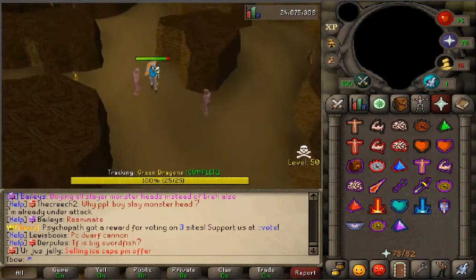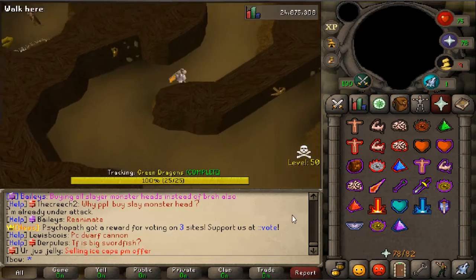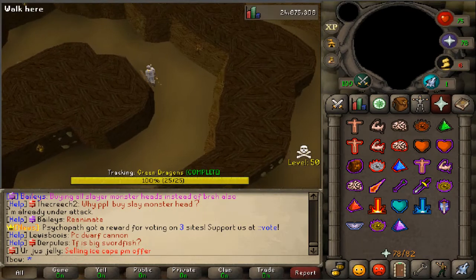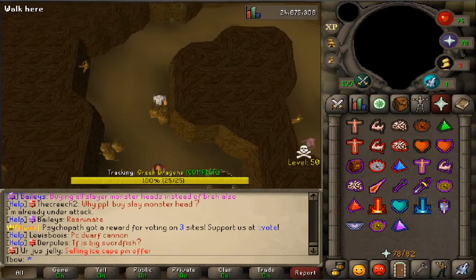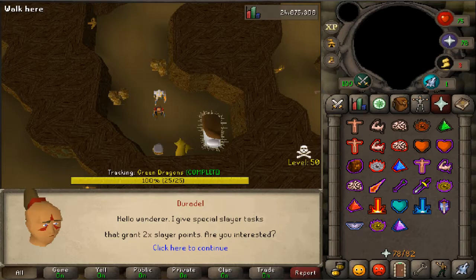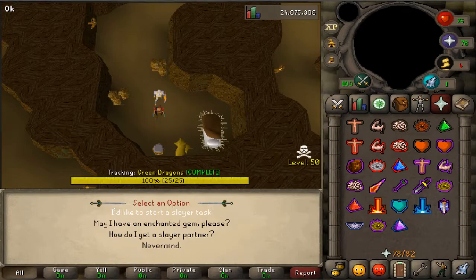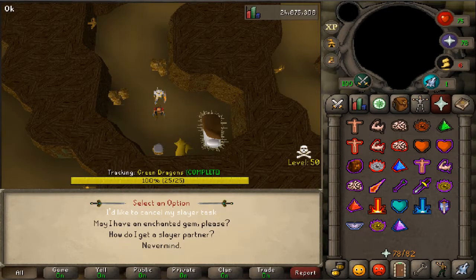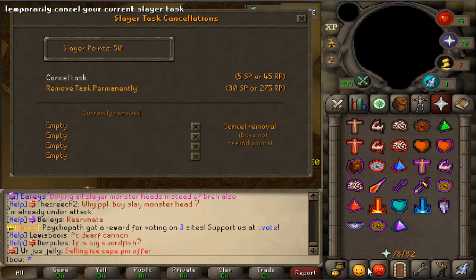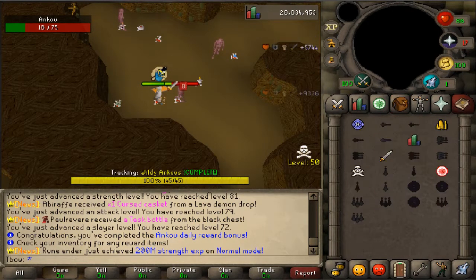We are now in the curse caves doing some curse keys, which is really good money making. For those who've watched my other videos, you know this is one of my favorite money making methods on the server. I'll grab a slayer task from the curse cave slayer master and be back when I've got some keys.